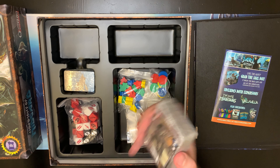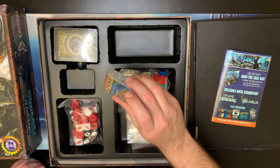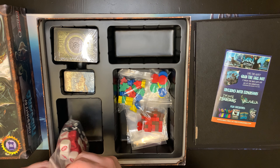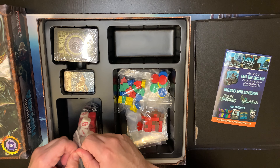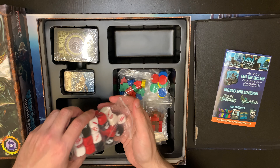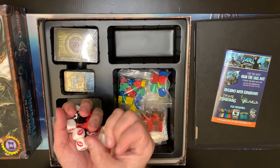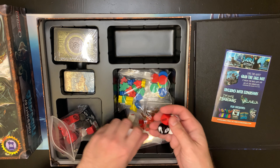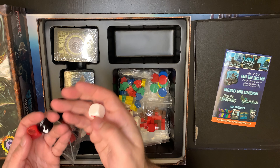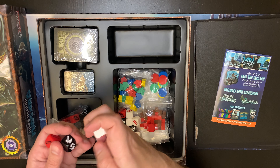There's a deck of monster cards, which we'll look at in a minute, and a deck of what looks like shipper raid cards. Let's take a look at the custom dice. I think one of the things that sets this worker placement game apart is the Viking combat. The different types of dice have different probabilities, it looks like.